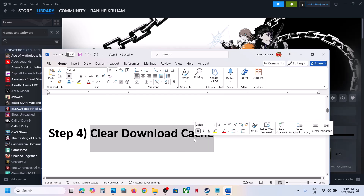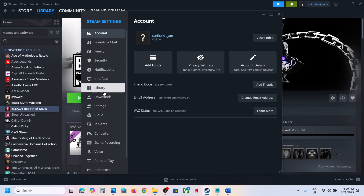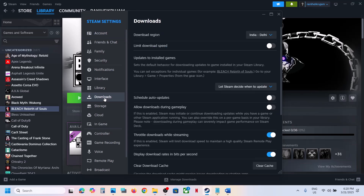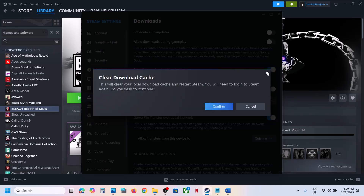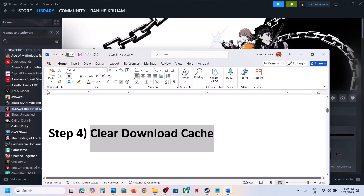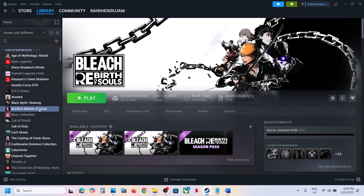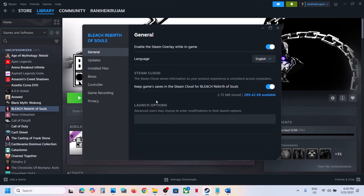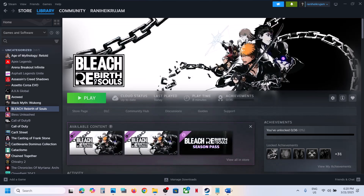Still not working? The next step is to clear the download cache in Steam. Go to Steam, then go to Settings, go to Downloads, and you will see the Clear Cache option — click on it and confirm. Once done, launch the game and check. The next step is to verify the game files. Right-click on the game, select Properties, go to the Installed Files tab, and click on Verify Integrity of Game Files. Once verification is 100% complete, launch the game and check.